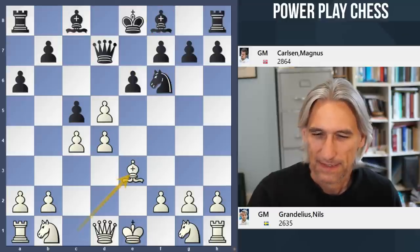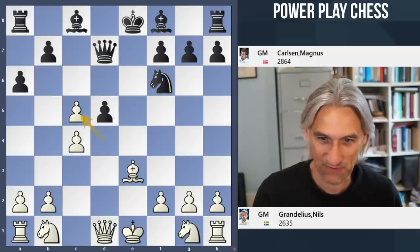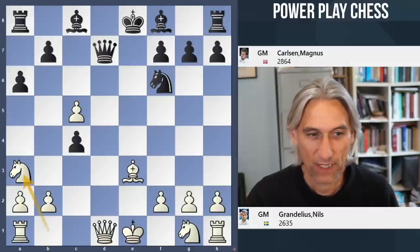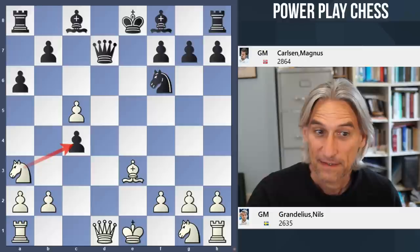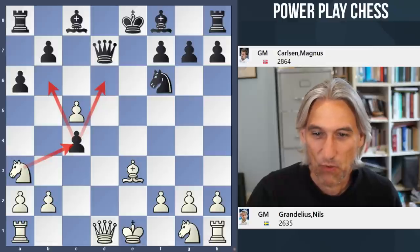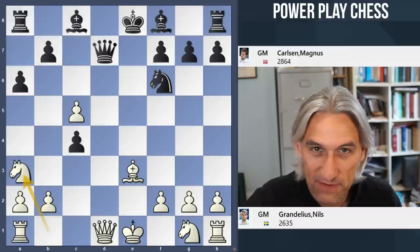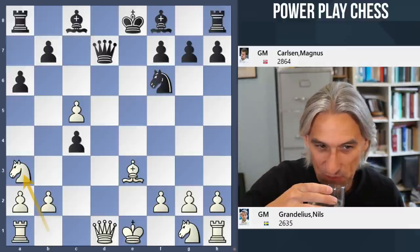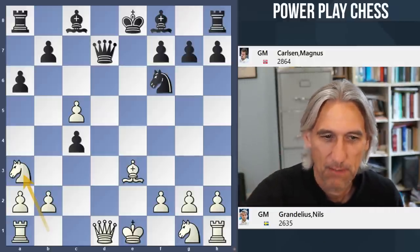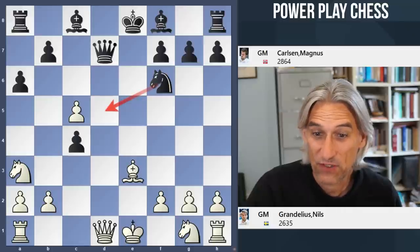Grandelius played bishop b3 — that's a really risky move. He tried knight a3, hoping if white can capture on c4 that's a beautiful square for the knight, but it's a mistake. Black has more than one good move here. I'll let you have a little think about this — black to play. Carlsen played knight d5, which is a good move, but there was something even stronger.